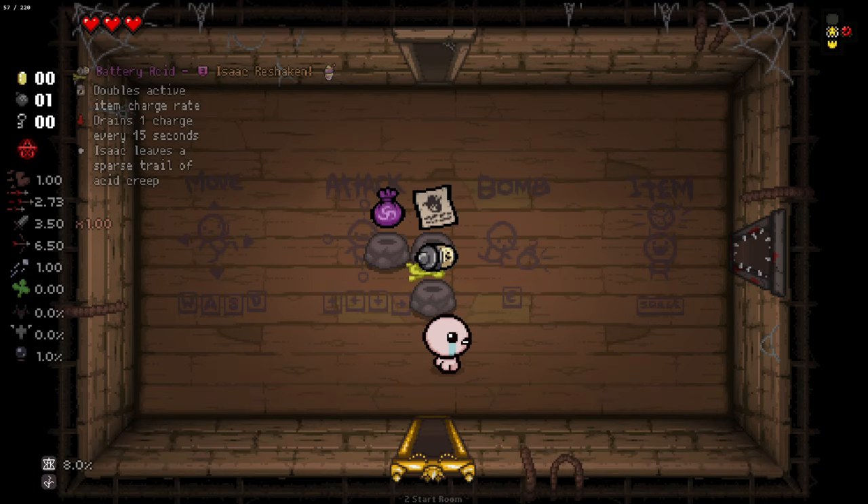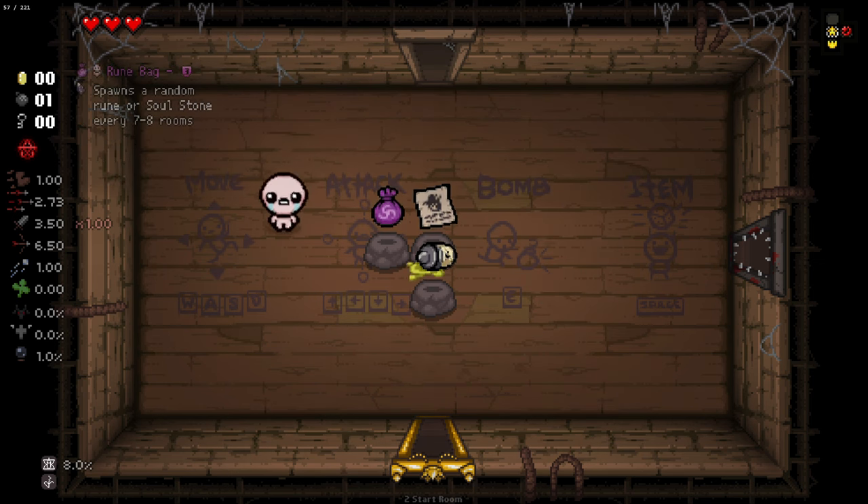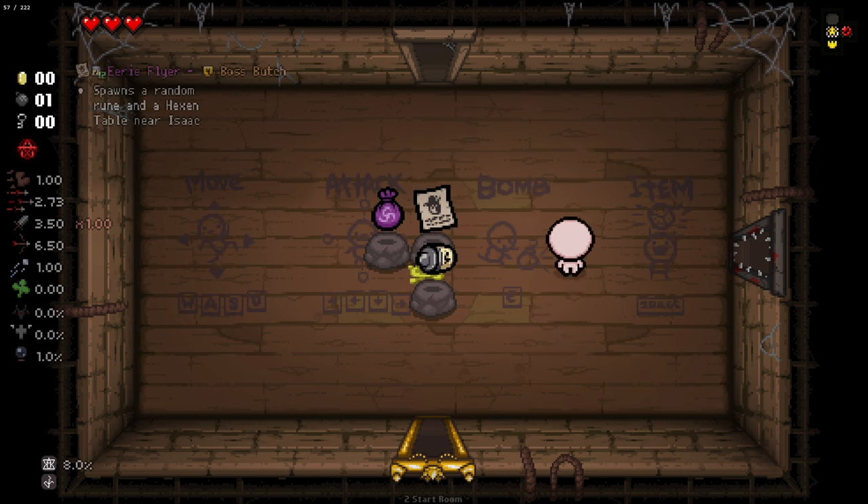Hello everybody and welcome back to another episode of Isaac. Today we are jumping in to check out a new mod called Kicks and Giggles. This mod adds three brand new characters and their tainted variants, along with a lot of items to unlock. Today we're checking out one of those items, the Eerie Flyer, a quality 4 item that does something pretty interesting.